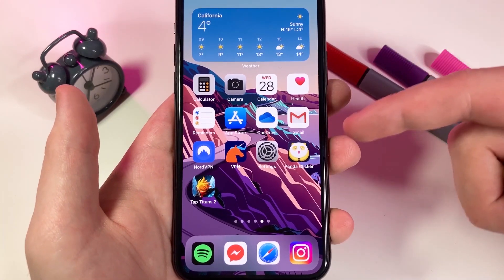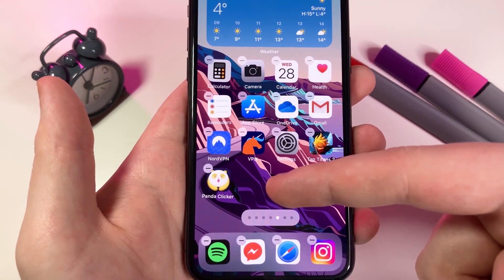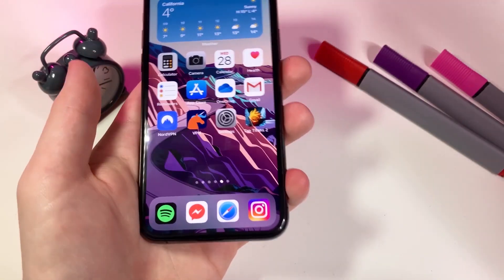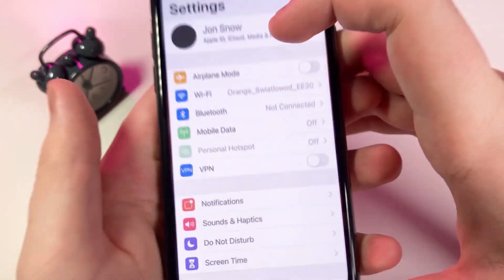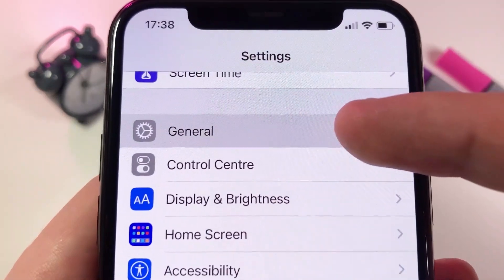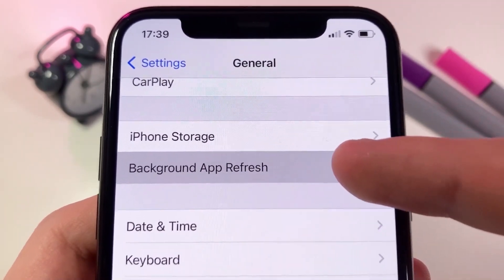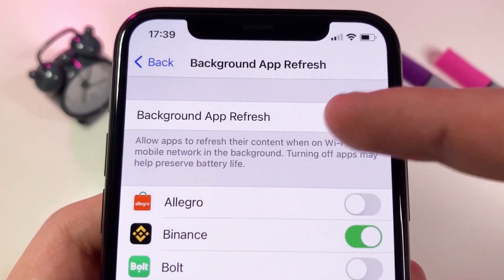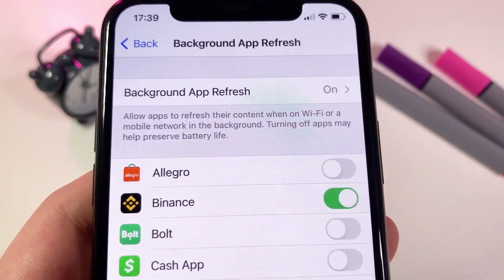You can turn it off and hide it if you want. If you want to get this on your device, follow along. So if you're on an iPhone, you need to open up Settings. Once you're in there, there are a few settings you have to change. The first one is under General — find the option called Background App Refresh and make sure that it's on, either Wi-Fi or Wi-Fi and mobile data. Just make sure it's on.